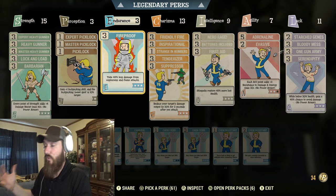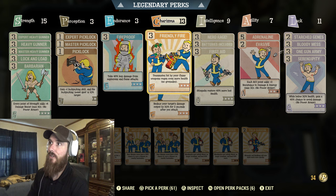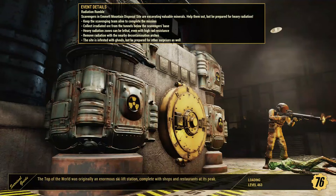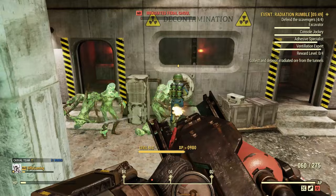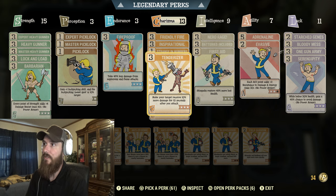Fireproof is handy — for example, you take less damage against Scorched Beasts, or if you accidentally shoot yourself with the Cremator you won't take as much damage. For Charisma I got 13, with Friendly Fire which heals your teammates — pretty handy especially during events like Radiation Rumble where you have to keep NPCs alive. I also have 3 in Inspirational to level up faster, Strange in Numbers to get a bit stronger, Tenderizer to do more damage, and Suppressor to reduce enemy damage output.